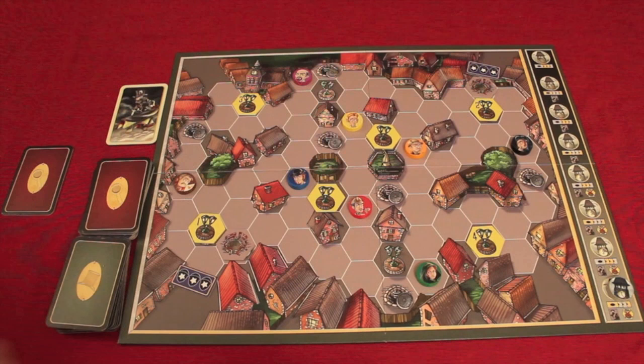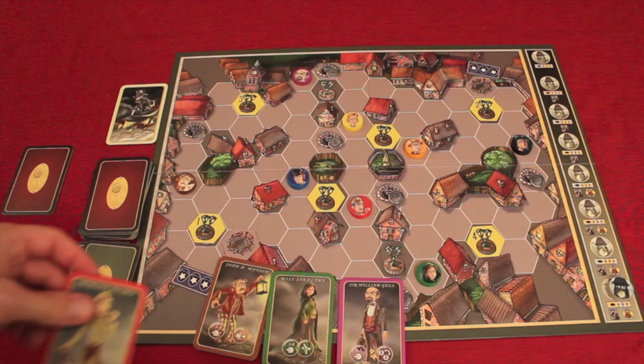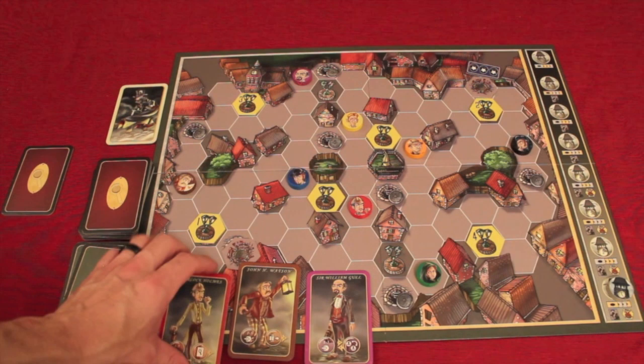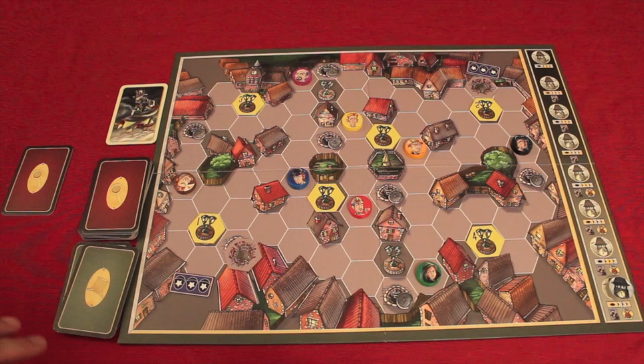How the round structure works: the eight character cards are shuffled, and four of them are placed up on the side of the board. In the first round, the Inspector picks one of them and gets the first action, but only gets to take one. They use one character, do their moves, and resolve them. Then Mr. Jack gets to pick two in a row, and then the Inspector gets the last move that's left.